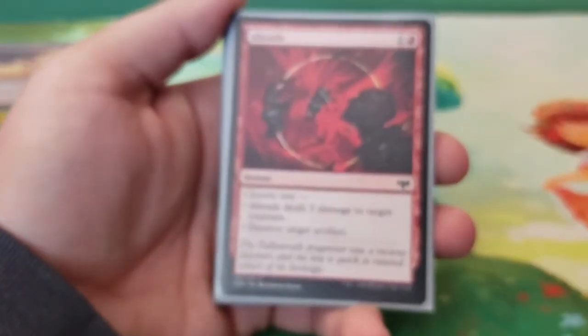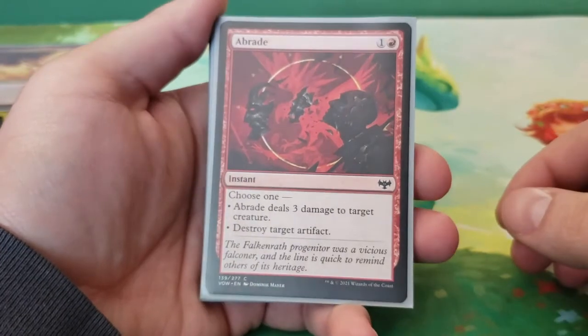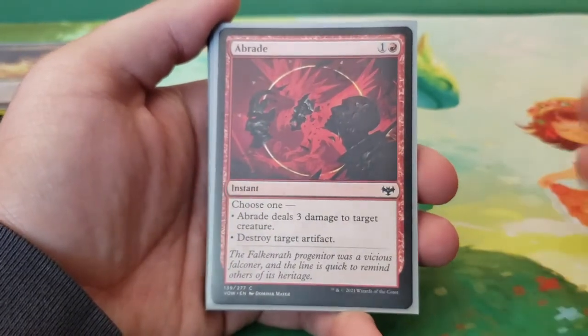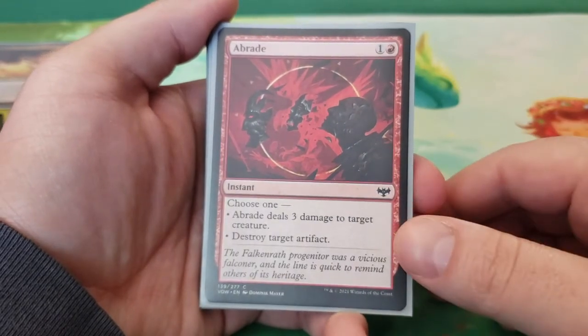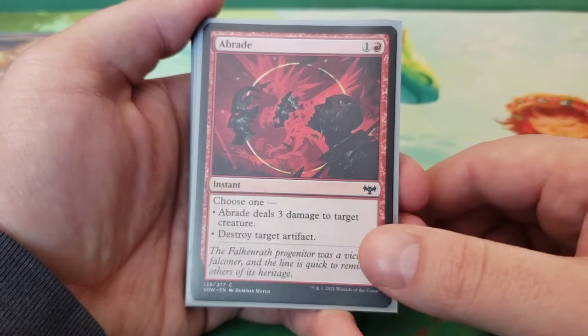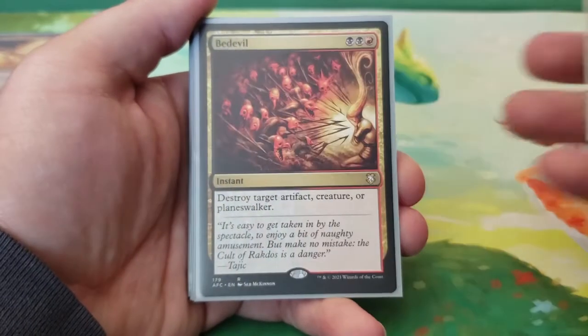Next up we're going to take a look at instants. Like I said, we didn't focus on instants — this is a tribal deck, so there's less in the way of instants and sorceries so we can make room for more creatures. We start with Abrade — two mana, choose one: Abrade deals three damage to target creature, or destroy target artifact. We've got a little bit of spot removal in both the artifact and creature realm there.